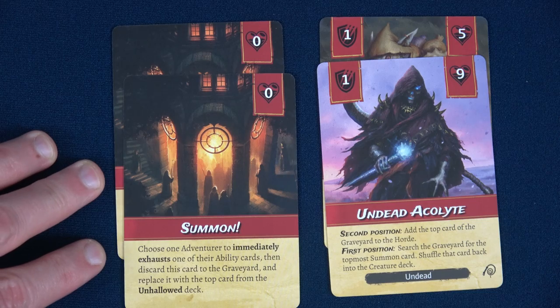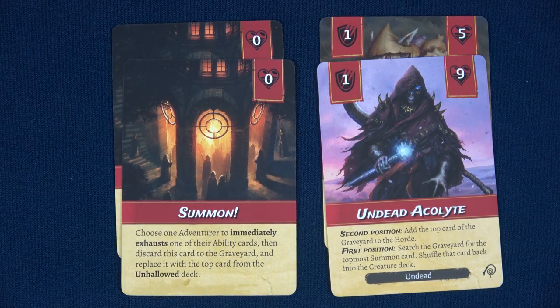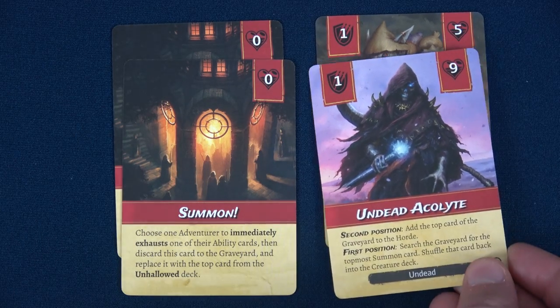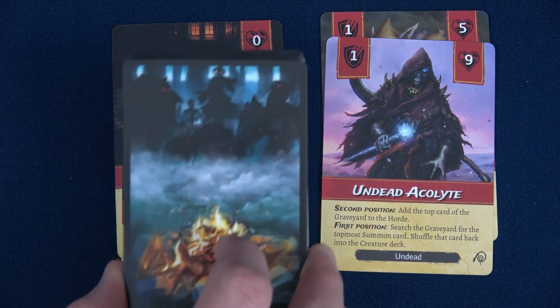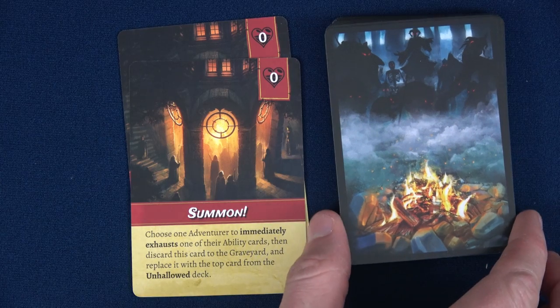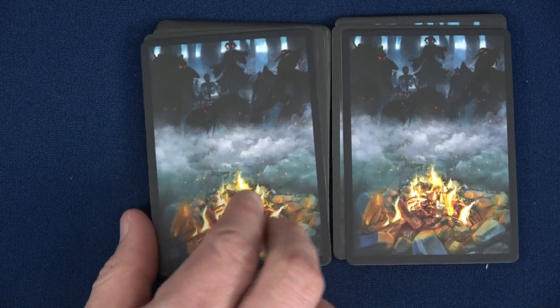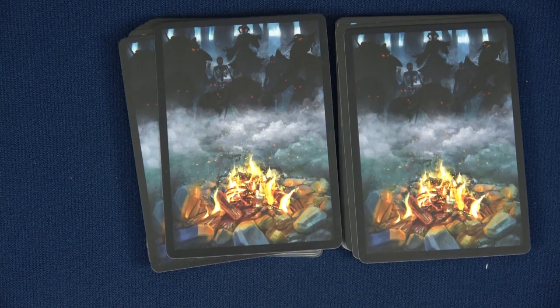Next, determine the difficulty: I'm going normal, which means choosing two summon cards. Easy would be one, insane would be four. This is how those unhallowed cards on the side can come out into play. We also need two acolytes — I've chosen one Undead Acolyte and one Goblin Acolyte. I randomly drew 28 cards from the Outrider deck and shuffled in the acolytes, making exactly 30 creatures. I split the deck 15 and 15, shuffling one summon card into each half, resulting in a creature deck of 32 cards total.